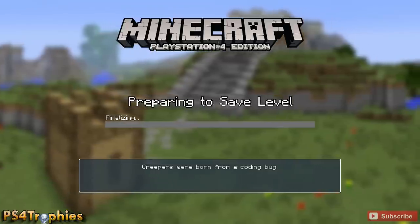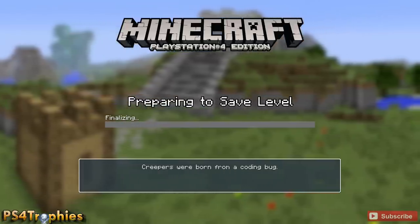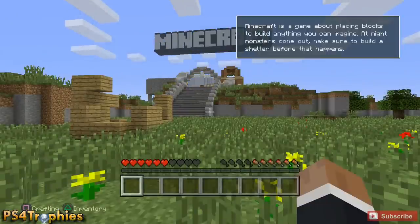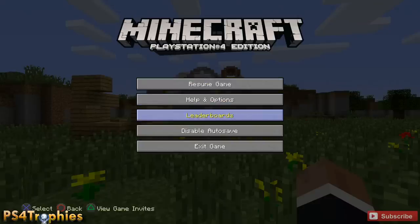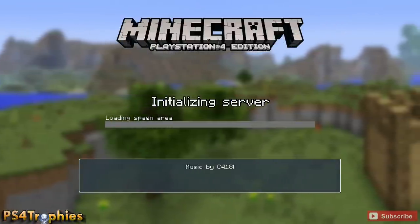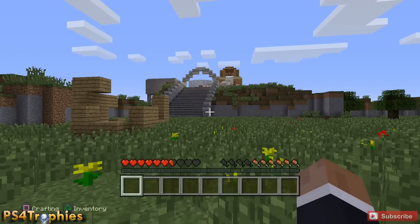I'm going to start up a new tutorial and then as soon as it loads I'm going to exit out right away and then reload that save. When you do that you'll skip all the introduction tutorial stuff and you can go straight into the village.